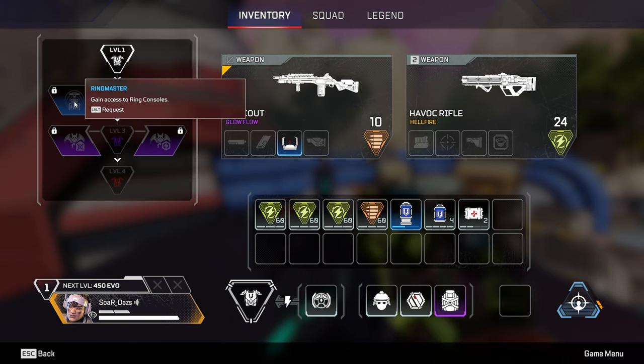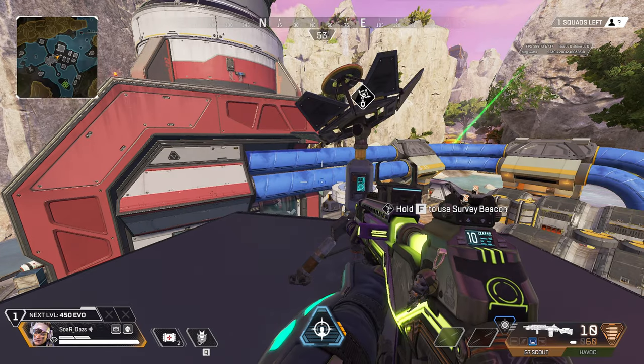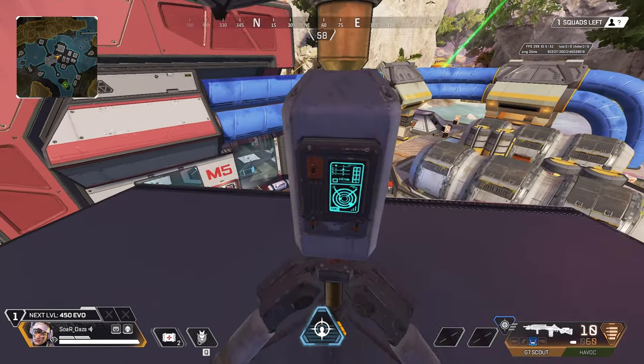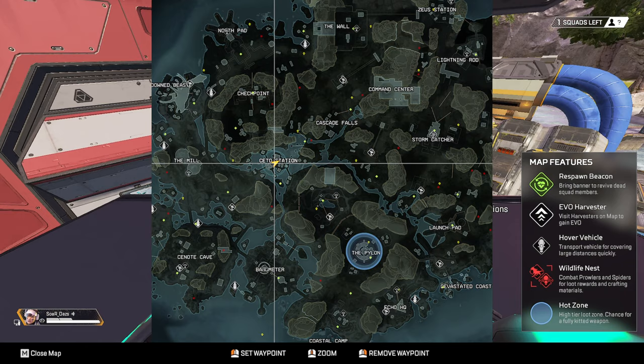That's very simple because they're going to hit this. Now let's say you're filling in the role of potentially becoming the Ringmaster. We're going to talk about these numbers as we rotate. You have 450 Evo at the start, so we go ahead and hit the beacon, and this gives us that additional 200 points.